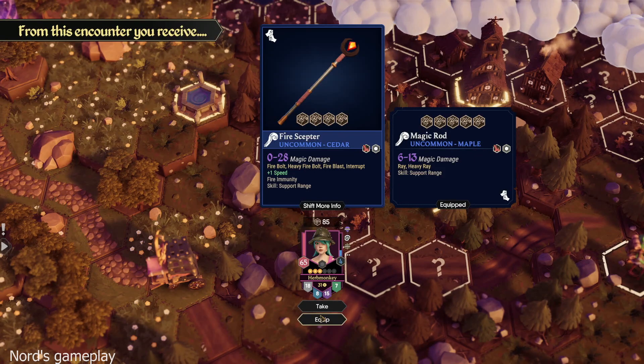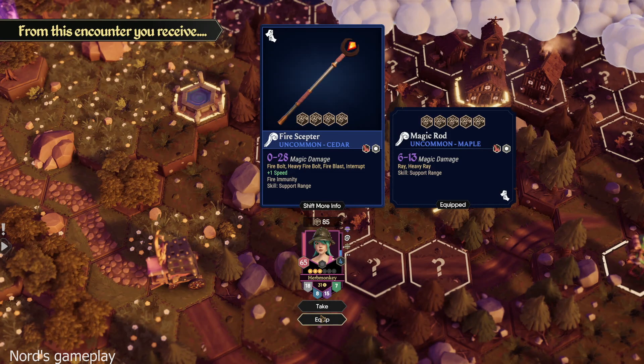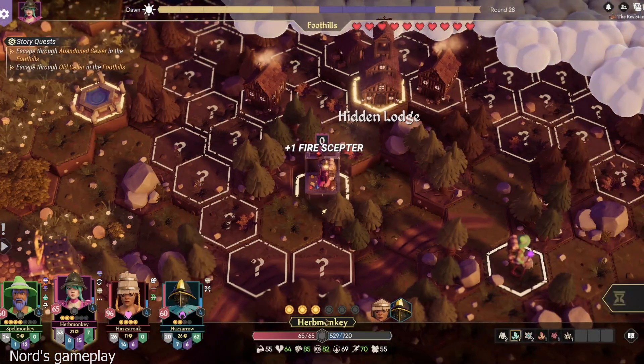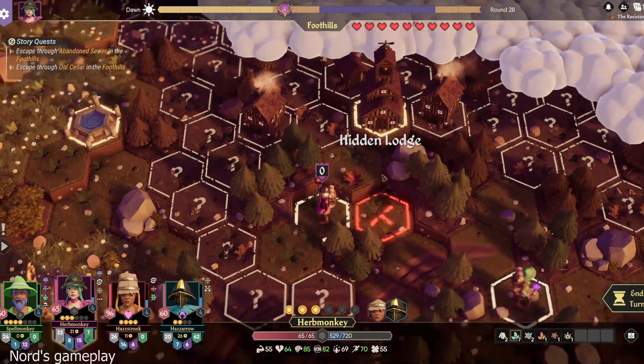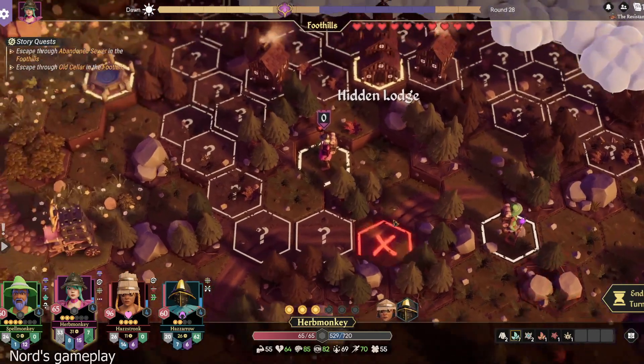Oh my God. Fire Scepter — Fire Bolt, Heavy Fire Bolt, Fire Blast, Interrupt. I get Fire Immunity. It looks like a Shillelagh. That's a new word I learned today, y'all. Does anybody else know what a Shillelagh is? I just learned it today. Unless Nord is lying to me, and that is not what that means.